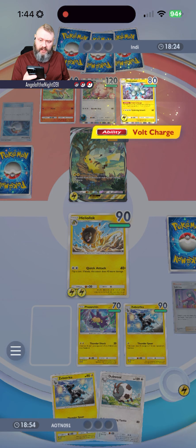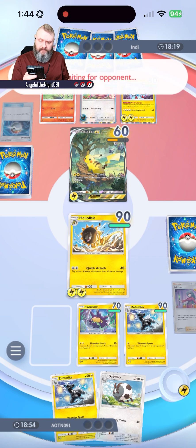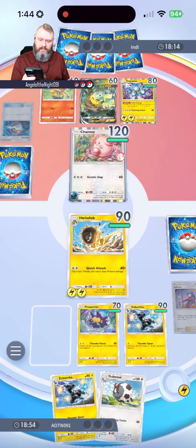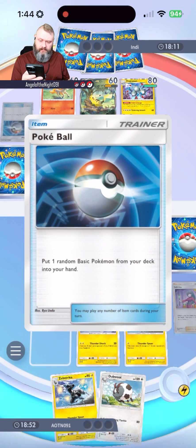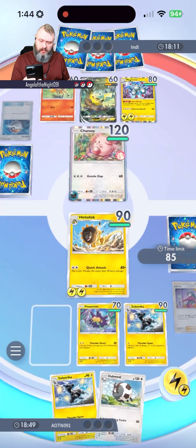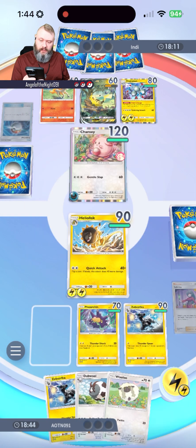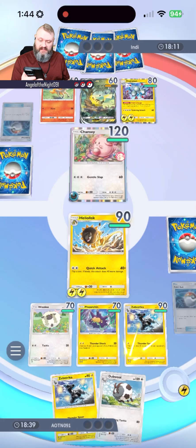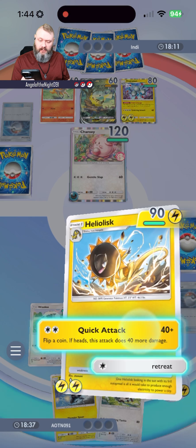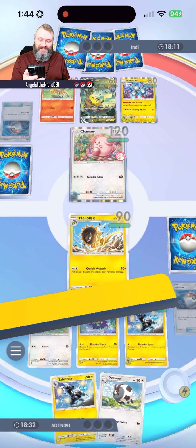He's got one Electric Energy and two onto the Magneton. Magneton's going to be a huge problem. Chansey's coming in. My turn — let's use the Pokeball, see if we can get a basic Pokemon. Yes, we got Wooloo! Putting Wooloo down onto the bench. We're also going to put Zebstrika with an Electric Energy and Quick Attack the Chansey. Still just getting tails — that's only 40 damage.